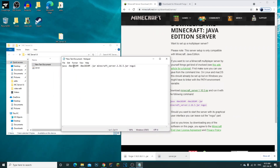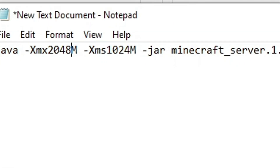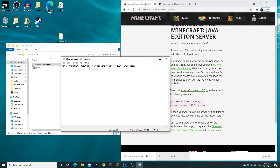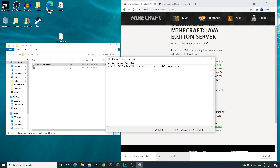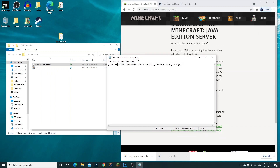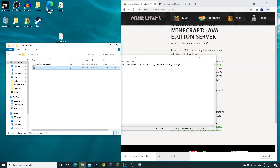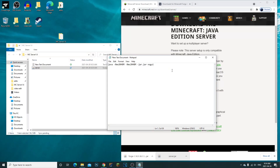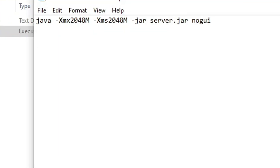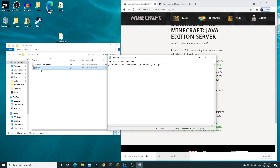Once you have this in your Notepad, I would recommend you change the Xmx to 2048 — that's going to be two gigabytes. That's the standard, so I'd recommend you do that. Also, you see where it says 'minecraft_server 1.16.5'? Get rid of that, just keep the .jar. Name it server.jar because that's what our jar file is called.